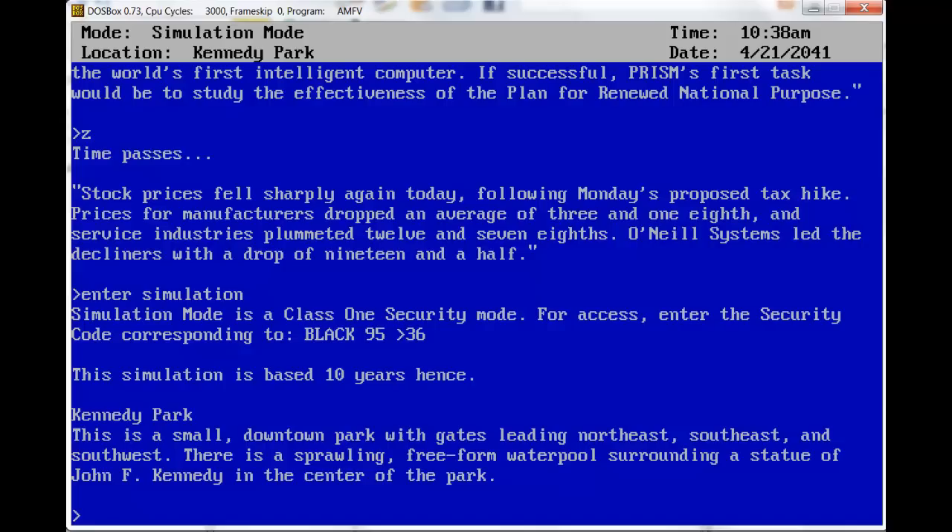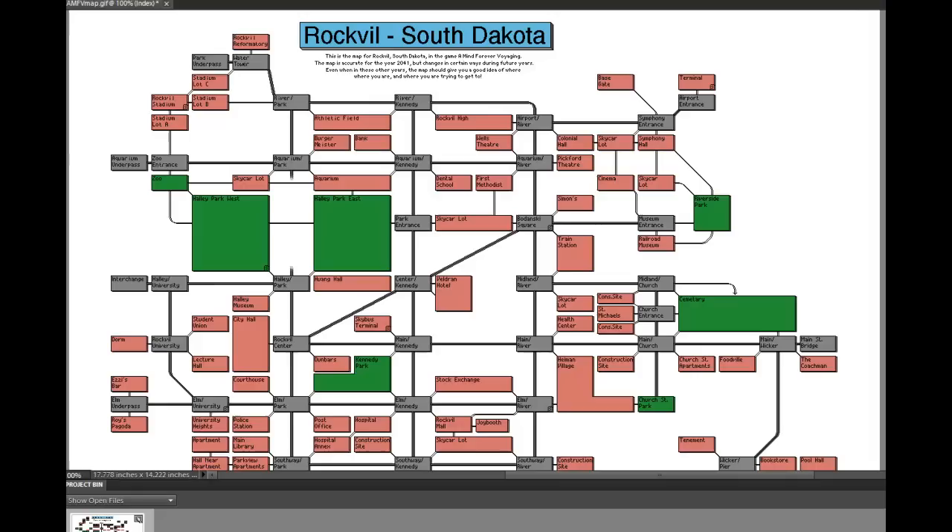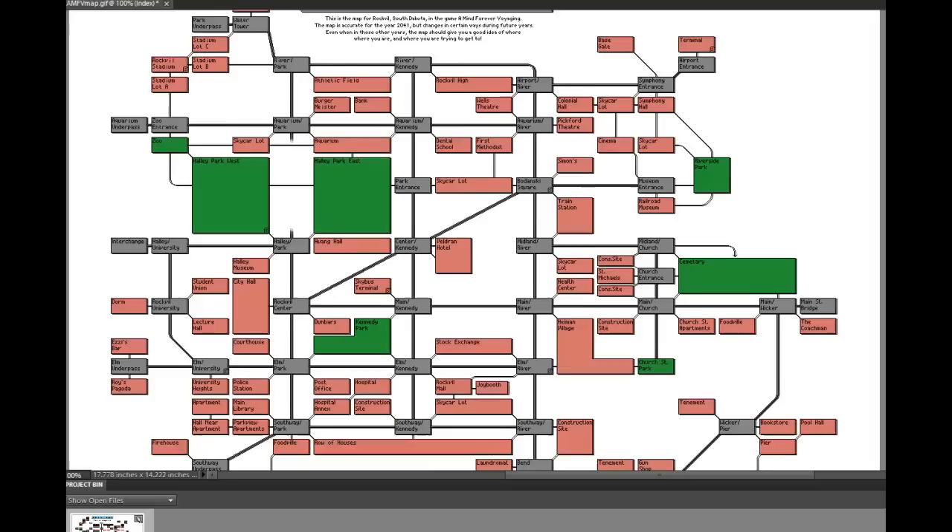We had a list of things we were supposed to do. I don't remember exactly what they were, but I know a couple of them. We're supposed to get a meal, ride public transport, talk to government and church officials. I think we're supposed to go to a movie, read a newspaper, and go home.